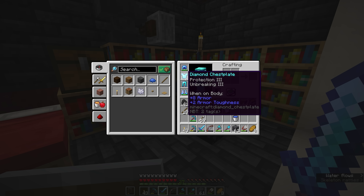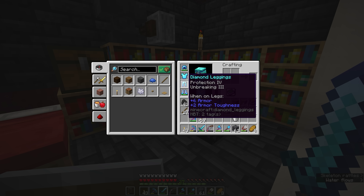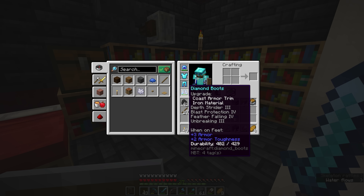I'll briefly explain the difference between protection enchantments. A regular Protection enchantment gives you extra protection against any source of damage — whether that's creeper explosions, skeleton arrows, melee damage from zombies, or anything else. We have Feather Falling on our boots which increases resistance to fall damage. Specialized protection types like Blast Protection give you an even bigger damage reduction to those specific things, but won't protect you from anything else. So with these boots I'll be much more protected against creeper explosions, but fire or skeleton arrows won't receive any additional protection.